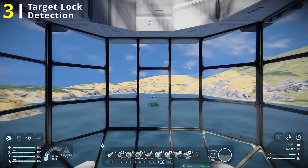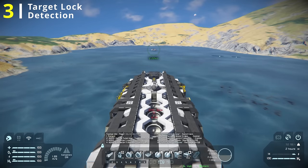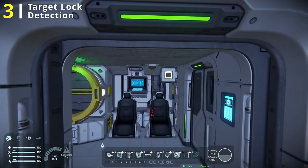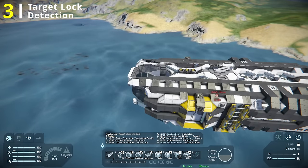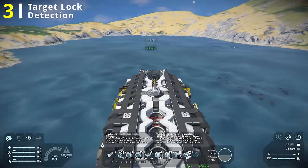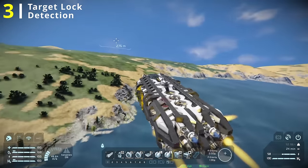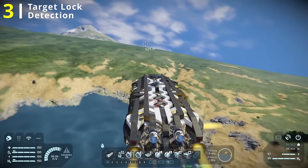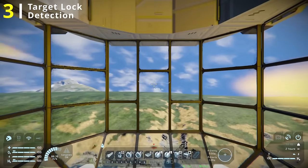Getting close — now we're within range. Within five seconds we should get the alarm as soon as it target locks us. There we go, it target locked us. You can see all of our thrusters are back on. If I jump out, you can see my light is strobing — when it's dark, this becomes very obvious even from the outside of my vehicle. If you don't hear the siren, you can at least see that you are suddenly getting target locked, and because you have full mobility now, you can immediately take evasive maneuvers — turn around, fly the other direction, or go up as fast as you can. Once you are out of range, the alarm should go off and your lights should all go back to normal.